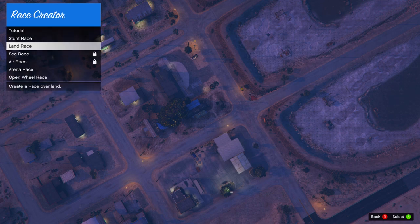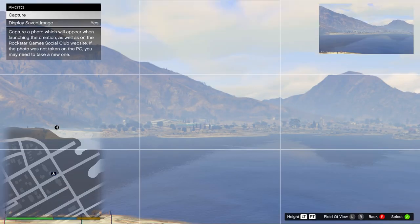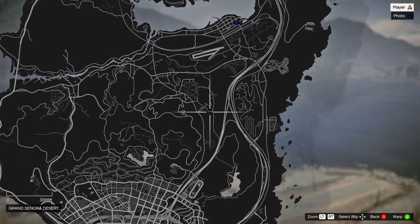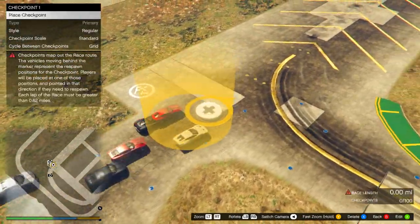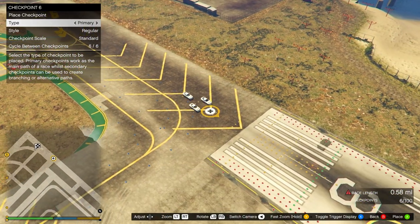In the Creator menu, hit Create a Race and go to Land Race. Go to Race Details — the title, description, and photo don't matter. Set max players to three, set route type to Point to Point, choose any supercar to make it quicker, then warp to the airport. Place the gun placement trigger anywhere, take a photo of anything for the lobby camera, then place checkpoints until the race is at least 0.62 miles long — until the red warning icon disappears. Then test the race.